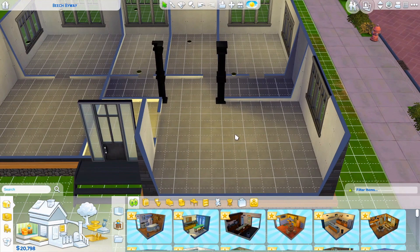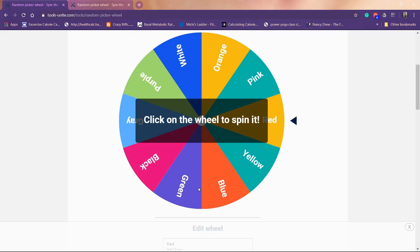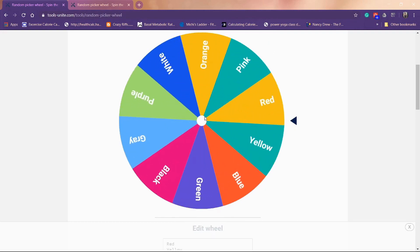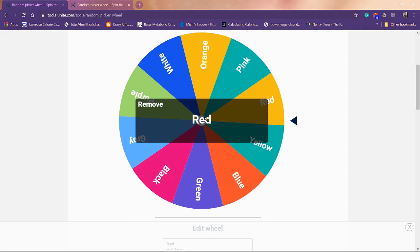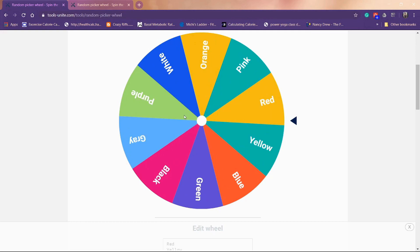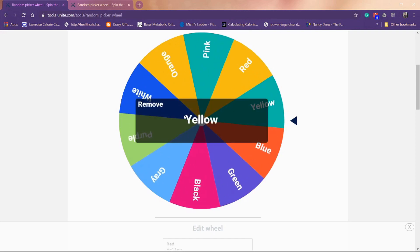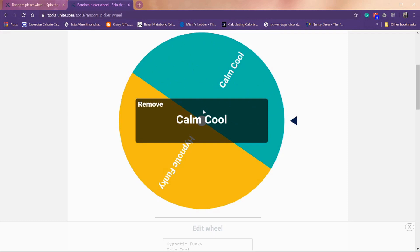I'm starting with the living room, dining room, and kitchen area. Let's go to the wheel to choose our wall color, floor color, and decoration type for those three rooms. We got red walls for the kitchen, living room, and dining room. Now spinning for flooring — yellow floors! And for decoration style — calm and cool. Thank goodness!